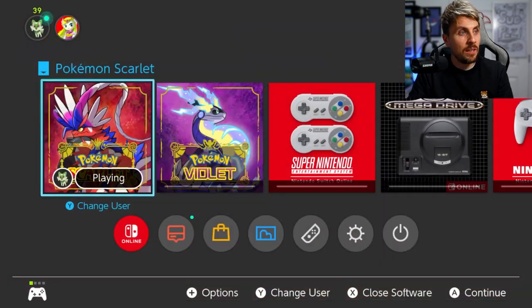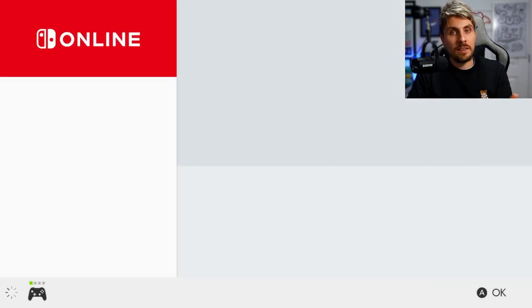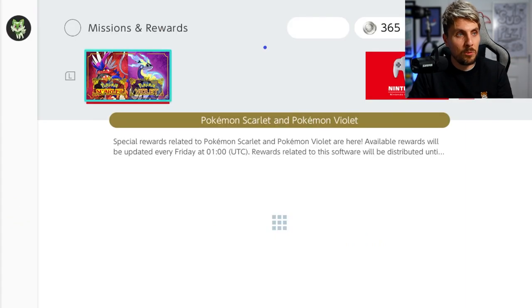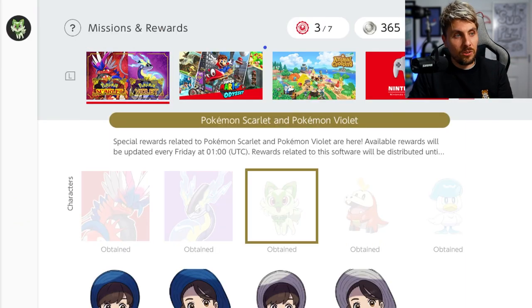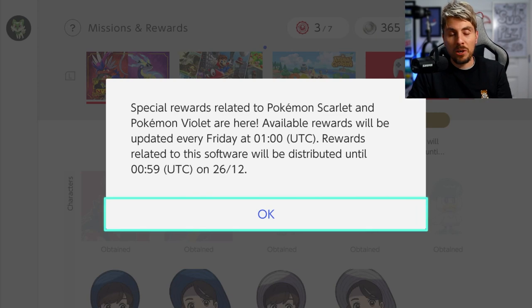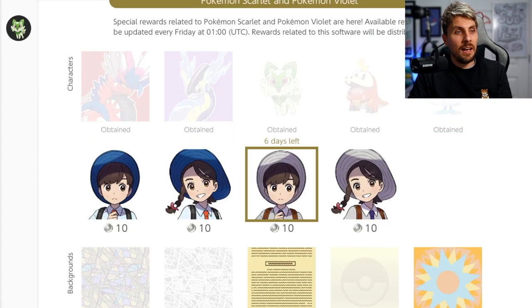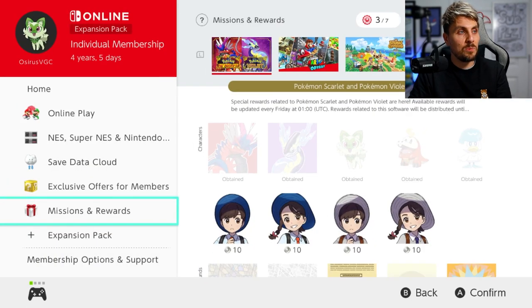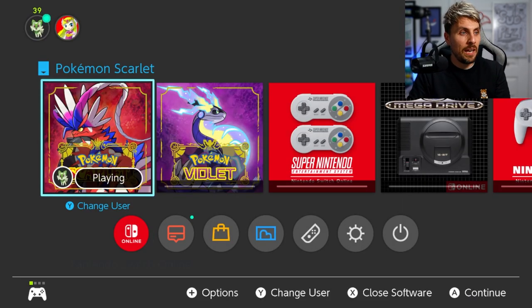There is also a special event running on the Pokemon online membership — this is not for everyone, as you need the Nintendo Online membership. But if you come into the membership section, you'll see they are starting to offer Pokemon gifts that you can use your Nintendo points to purchase — icons and other bits and bobs. These will be updated with new ones every single Friday in the run up to the 26th of December. You can use your coins to purchase them and get nice little icons, like Sprigatito.